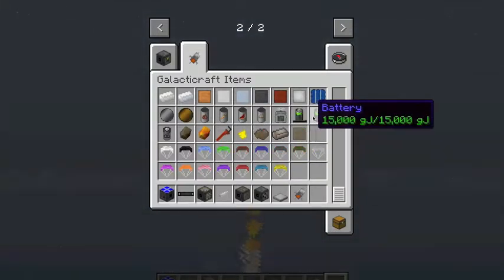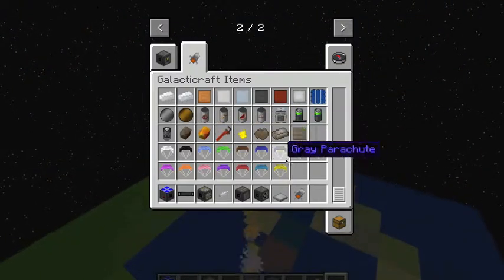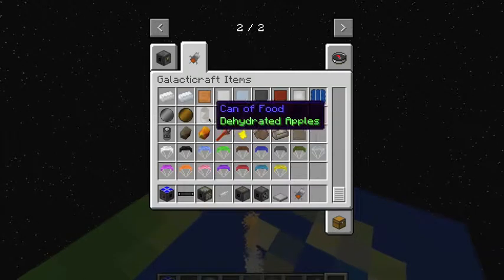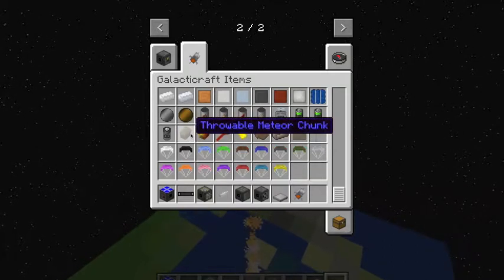I don't quite know how you can charge your batteries. But this is kind of cool, because it's connected. I think so that you can't eat normal food in space. I think it was like that. And if you use that, then you can eat this. And those are very cool, by the way.